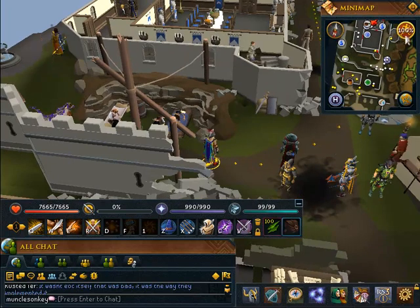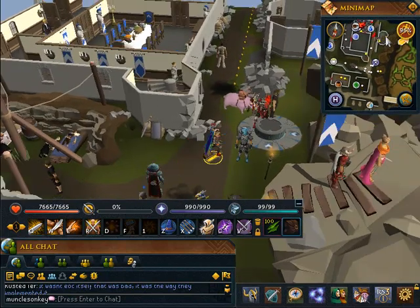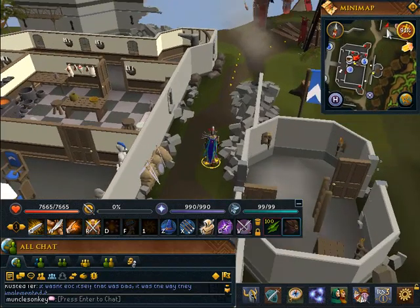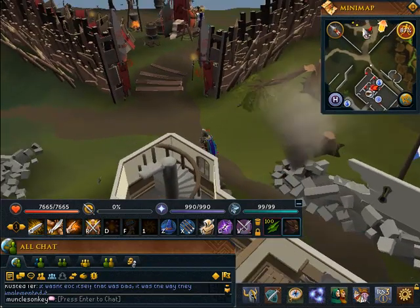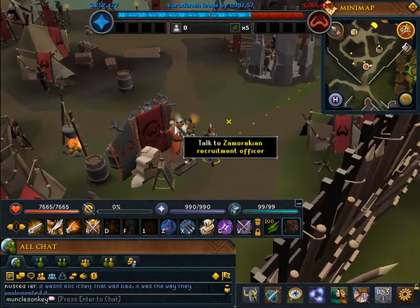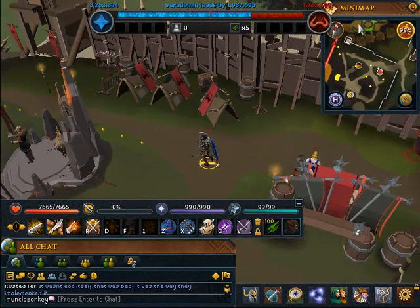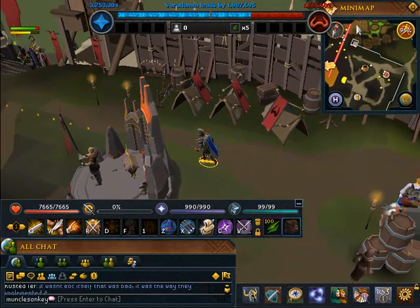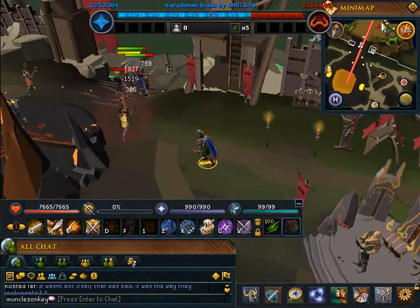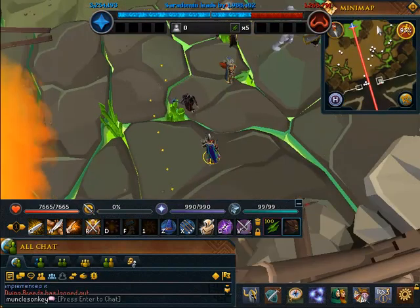I'm going to quickly go over the major gameplay change, which is the Battle of Lumbridge. When you first start, you will spawn right by the Lumbridge lodestone. You either want to run straight south or straight north depending on whether you want to be part of the Zamorak or Saradomin faction. I'd recommend joining the Zamorak faction because they're just a million times cooler — you just talk to the Zamorak recruitment officer and tell him you want to join. This is not the divination skill, so don't worry about that — this is just your faction, getting faction points, and you can gain XP rewards as well.